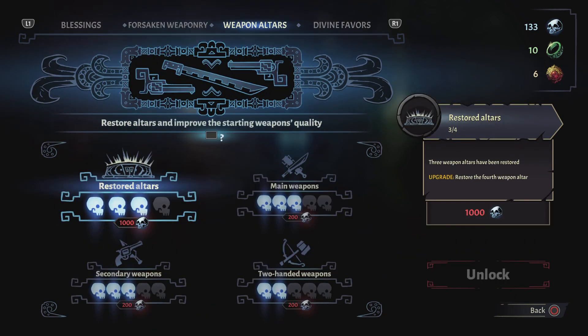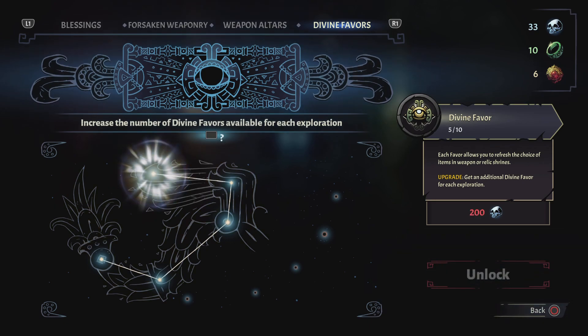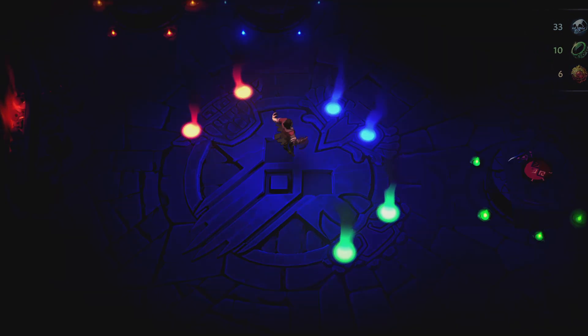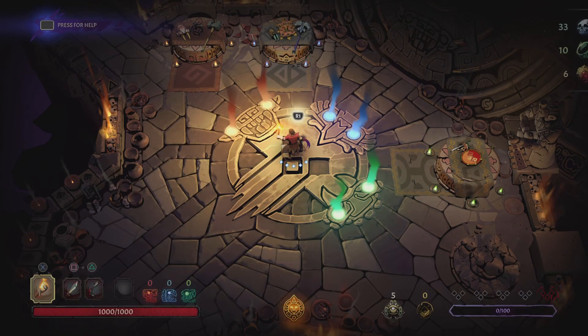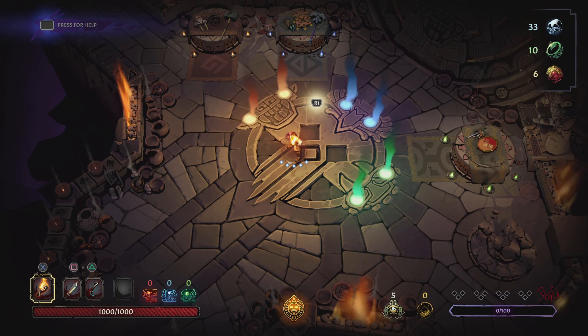You use crystal skulls and other items to purchase upgrades in this store. Divine favor lets you refresh choices at item or relic shrines. I probably would have done that had I read it. But anyway, that is the first and potentially last look at Curse of the Dead Gods — if you enjoyed it, let me know. It's definitely a much different roguelike than Binding of Isaac or Gungeon.